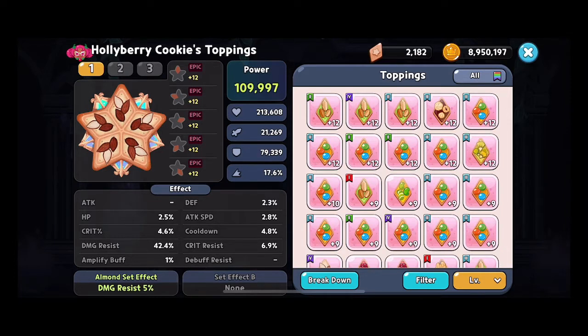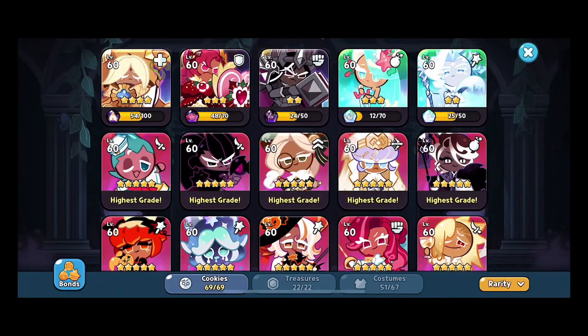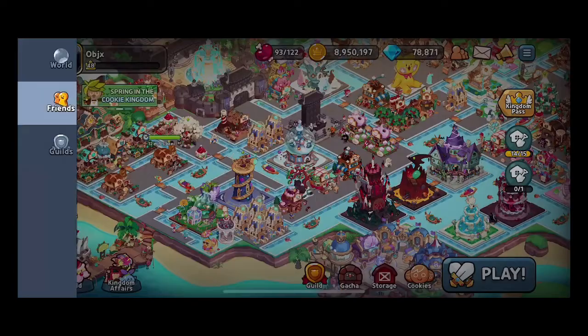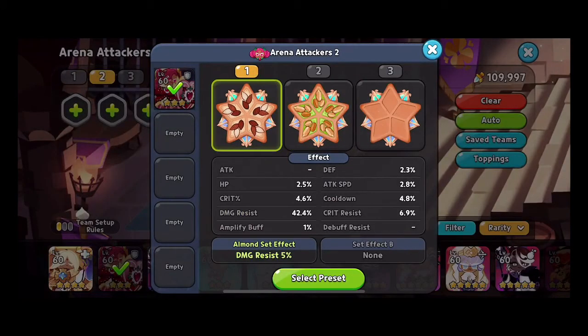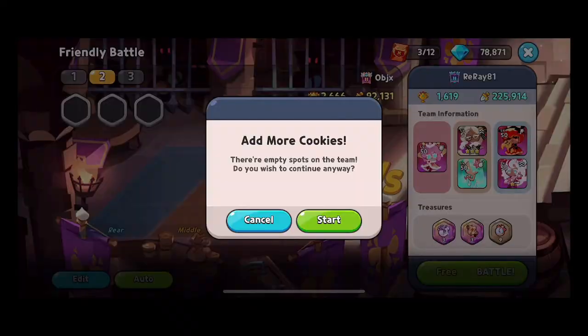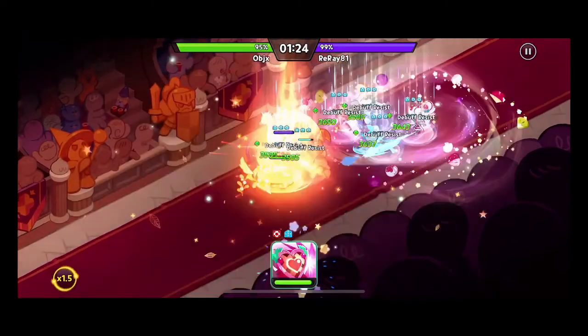To give an example, Holly Berry here has a 42.4% damage resistance percentage on her, and she does have a small amount of defense plus her natural defense as well, so it's a little bit tough to gauge because of that. We'll go against an opponent and see what the average damage is that we take — just Holly Berry, no other adjustments. We'll start with no toppings so it's just the natural defense, because every cookie has a defense.